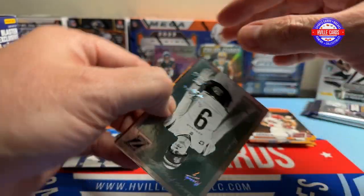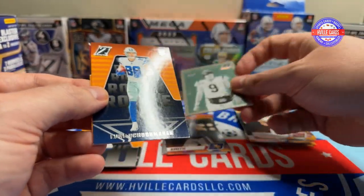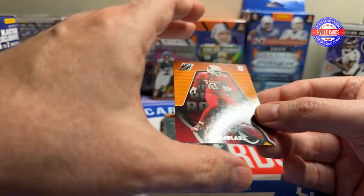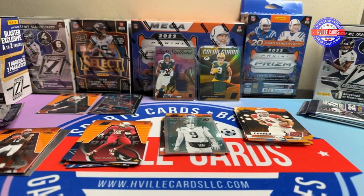James Conner, a Joe Burrow, Luke Schoonmaker, and a B.J. Ojulari. He's a regular — he goes into the regular pile.